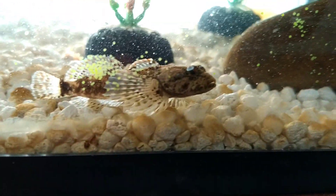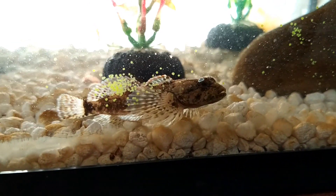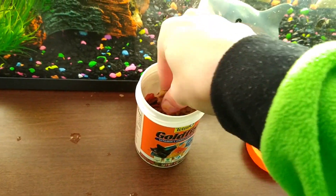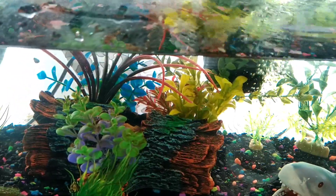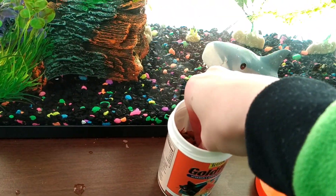Right here you can actually see the goby is in a really nice position to get a good shot of him right now. So the next thing we're going to do is grab some food, make sure we got a good amount, and drop it in. There is a very decent sized animal living in here, so they're going to need a good bit more food than that tank — just put a little bit more. And now we'll feed these other guys and give them a good amount.